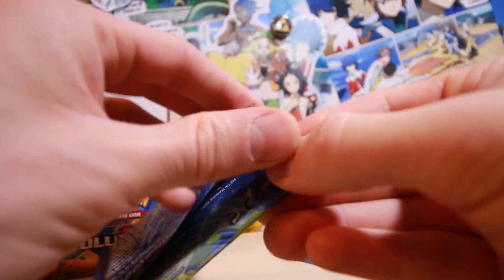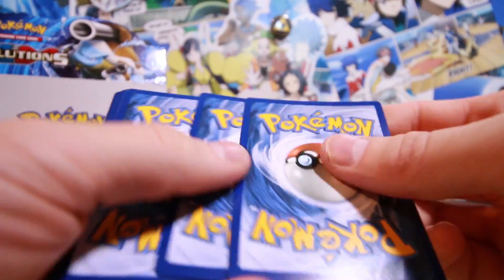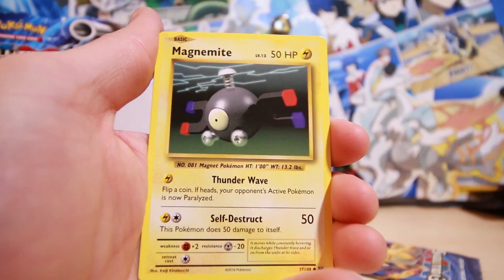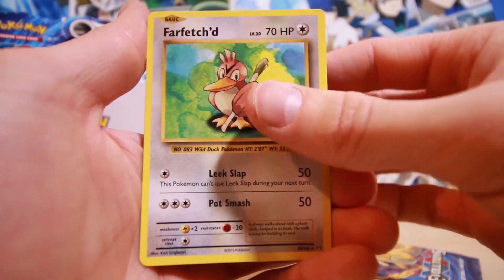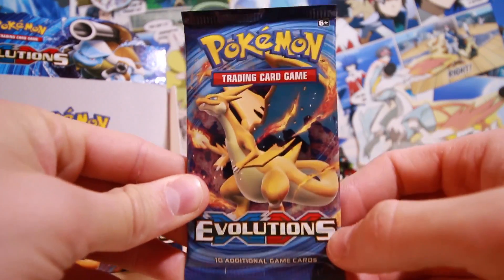We've got two more boosters left — I don't think there's anything else that we can really pull except for maybe that full art Charizard or a reprint base set Charizard, but I've already got one of those so not too big a deal if we don't get another one. Gastly, Poliwag, reverse holo Magmar, and a regular Far Fetched.